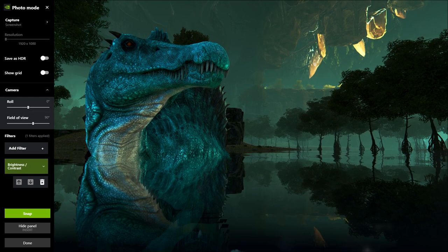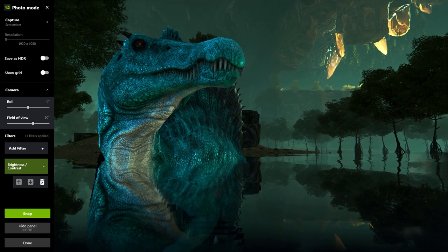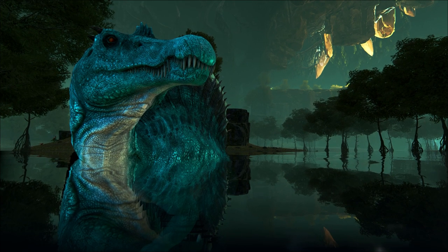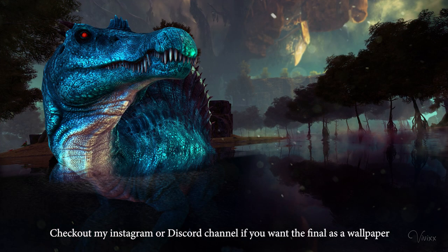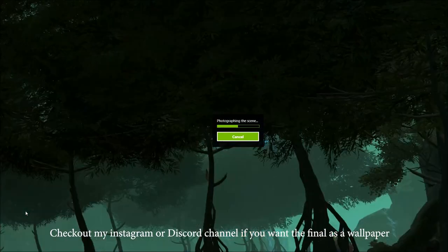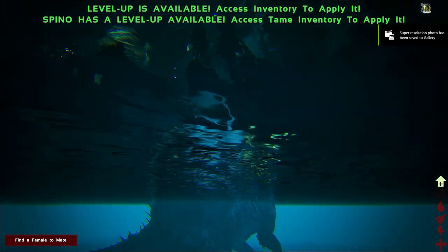I actually found a better pose. I like this part of it — it's really, really nice. I'll probably put some cute little ripples around him in Photoshop, or whatever editing tool you use. And then I am going to snap it. And there you go.